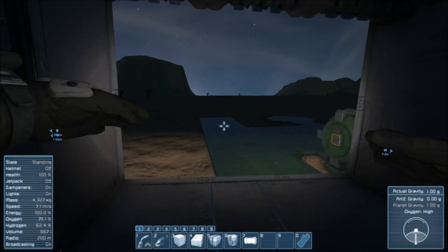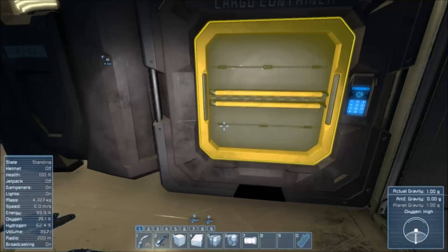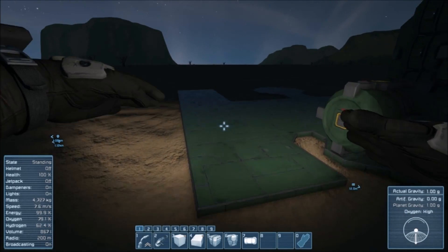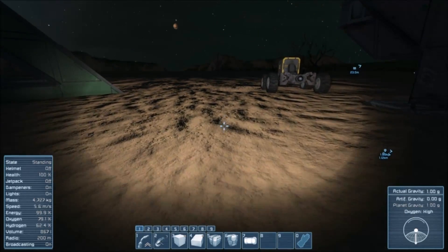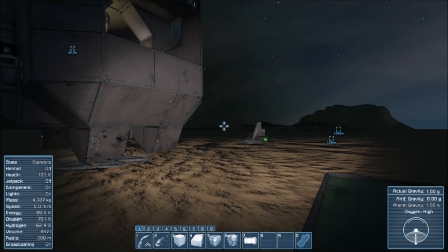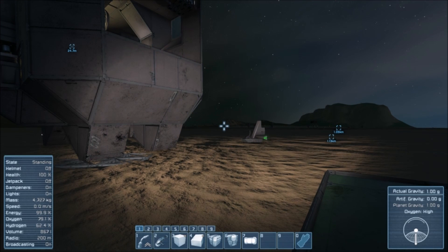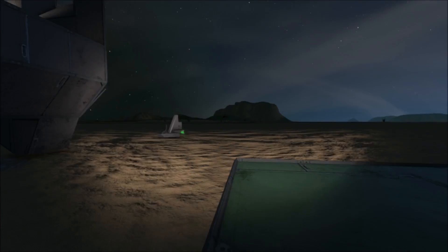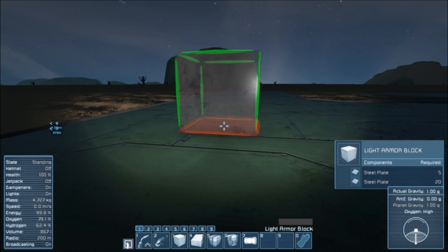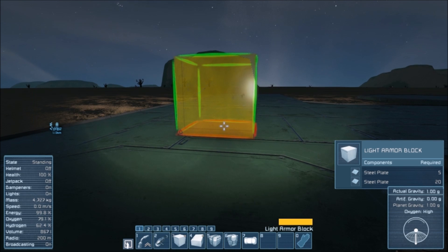The first thing on the list is we are going to design ourselves our very own mining ship. What color do we want? I think we want it to be yellow. Nice and ugly.